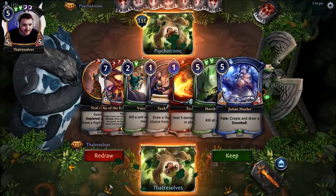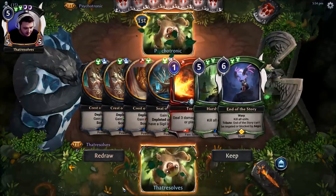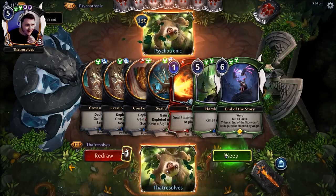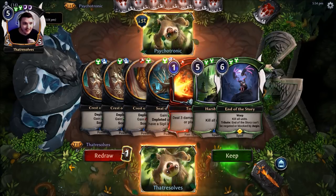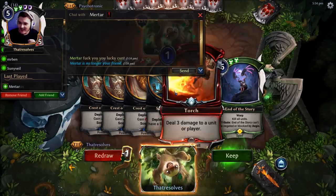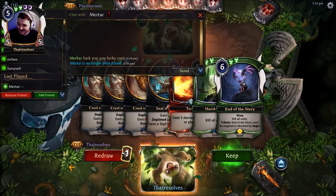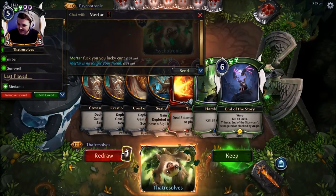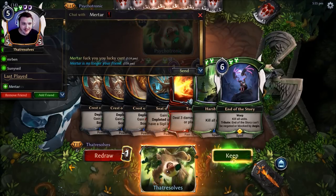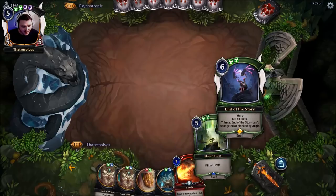One power hand — no thanks. Our last opponent just added us. Let's snip that — we'll get some value off it. I'm going to keep this hand actually, and enjoy the fact that our opponent is a bit of a muppet. So yeah, we'll keep that.